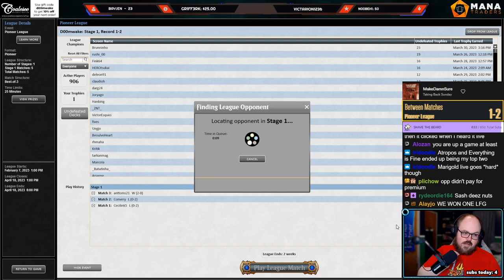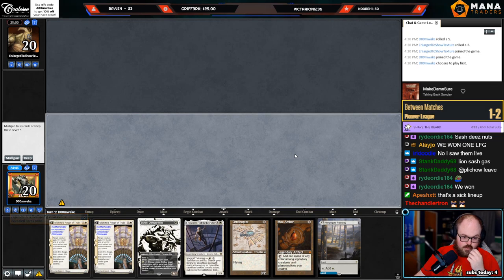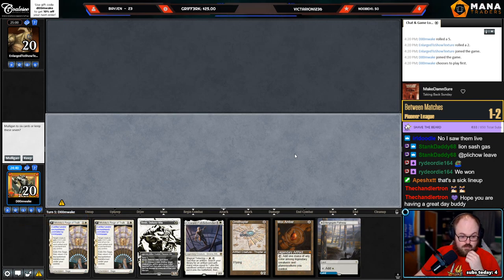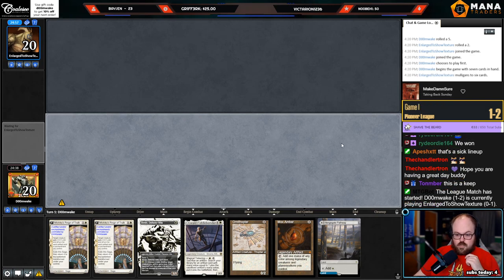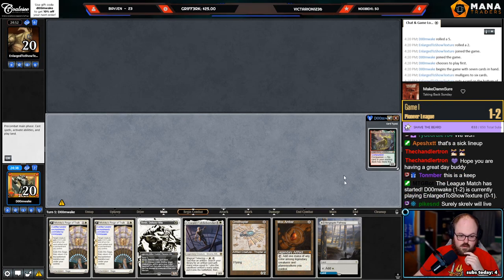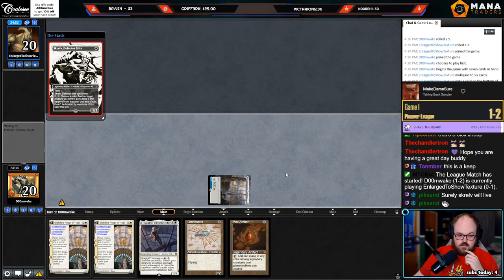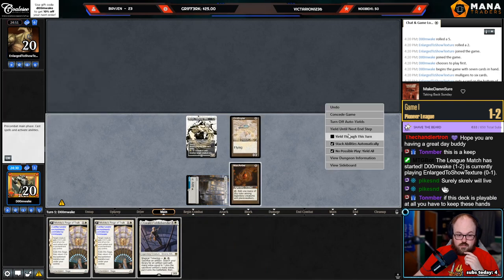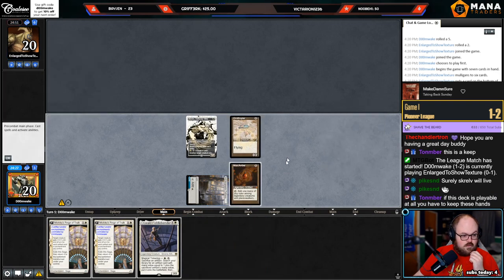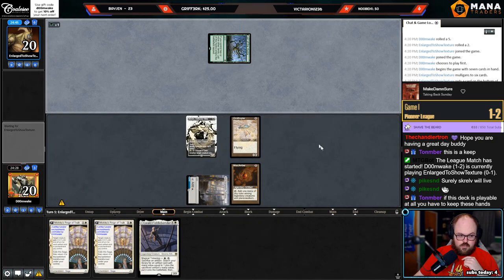We got a match — Hammer! It's a one-lander but I have Skrelv and Mox Amber. If they Fatal Push my Skrelv this hand kind of sucks, but I'm gonna high roll it. I'm gonna play on the Thoughtseize by playing the Amber here — even though I'm giving them the information that I have Amber. If they Thoughtseize me now I don't really care.